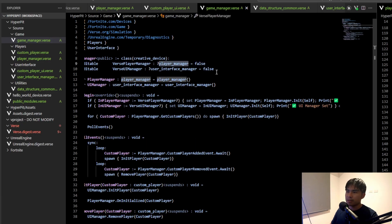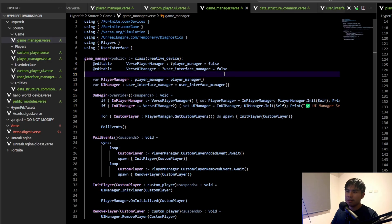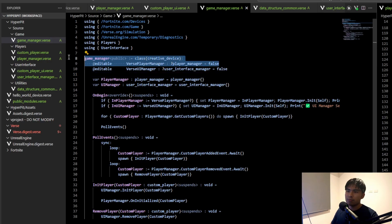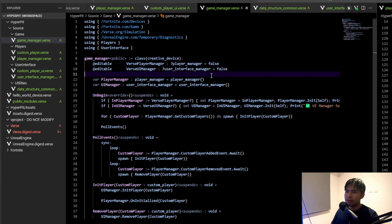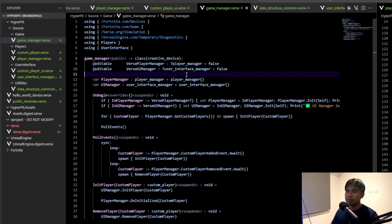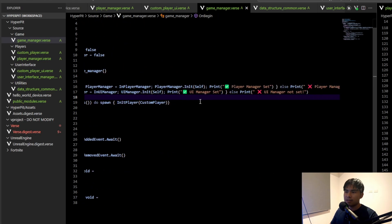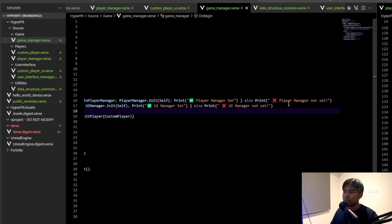The reason these are optionals is because when you make an editable of any Verse class or creative device, UEFN needs to create an extra instance of that player manager or whatever the editable attribute is when cooking the project, and that slows cooking time based on how complex the editable is. Because this is a false value instead, it doesn't need to create anything. It also gives me an extra layer of checking whether or not these manager classes have been initialized — I can print whether the player manager was set or wasn't set.